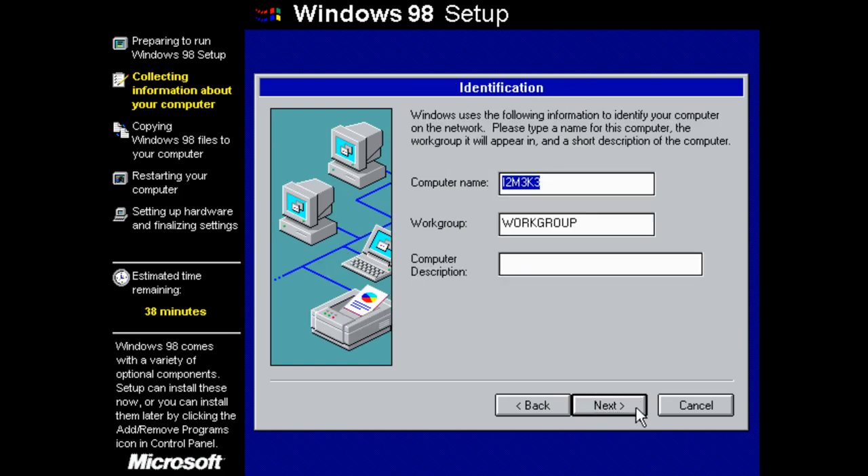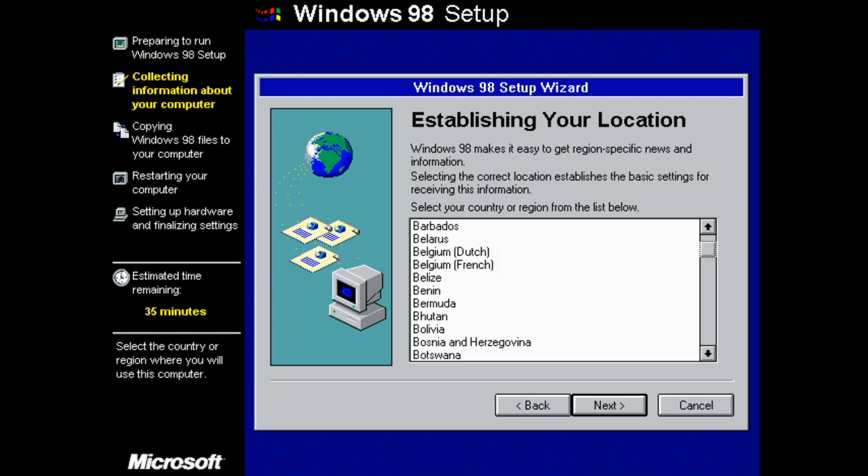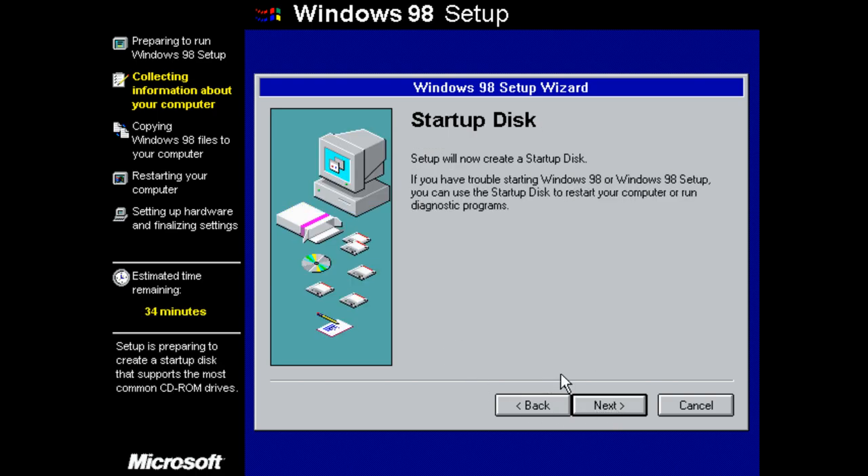It's going to be a typical install with the most common components. Let's name this computer '98 Second Edition One.' Computer description: 'My Gaming Rig' — actually, 'Gaming Rig' is better. Location: Brazil.